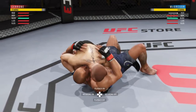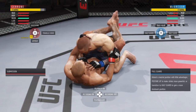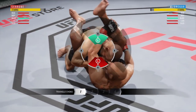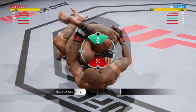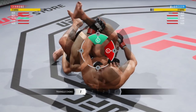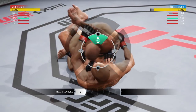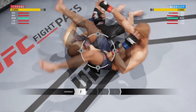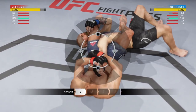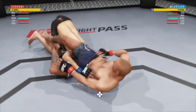One more thing you might not know about: put them in a triangle on the first stage. For characters like Maia, Brian Ortega, and I think Souza — that green gate is a submission switch. It'll go from a triangle choke to an armbar. To do it, just flick up on the left analog stick just like the red gates. You see how it switches to an armbar — now we're in the last gate of the submission. It's a two-gate submission and it's really nasty — I love that mechanic.